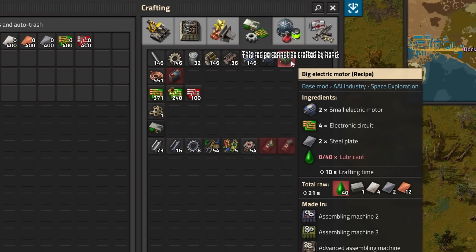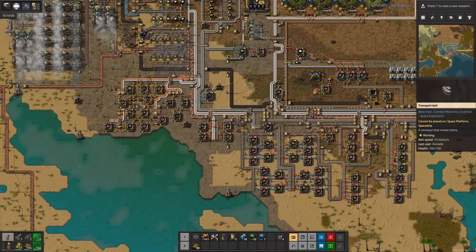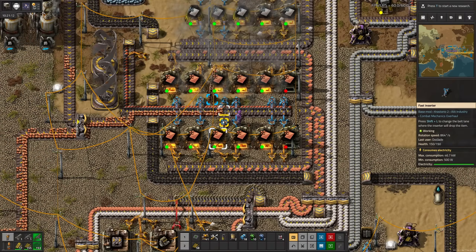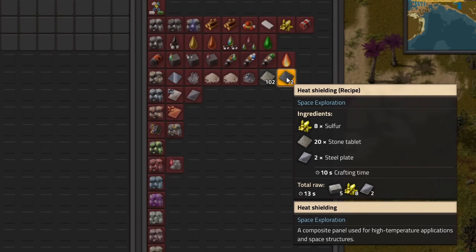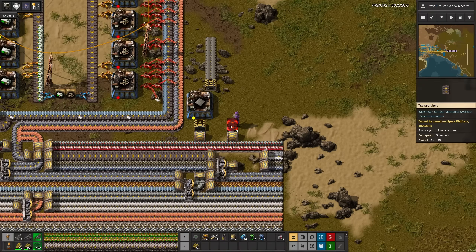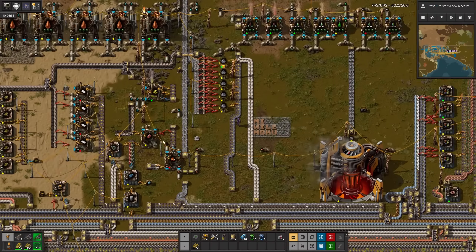The silo takes big electric motors, which I completely forgot to automate. But before we get started on that, our copper issues still haven't subsided, so I added two more furnaces. But now we can't fit enough ore onto the belt — red belts would fix it, but we don't have them yet, we'll deal with it later. I never automated heat shielding either, so let's do that first. I already have stone bricks on the bus, so stone tablets are easy. And steel is right here, but sulfur is all the way over by the refineries.